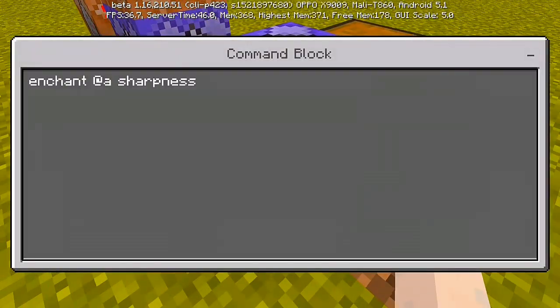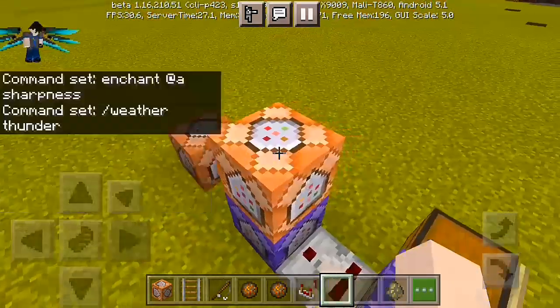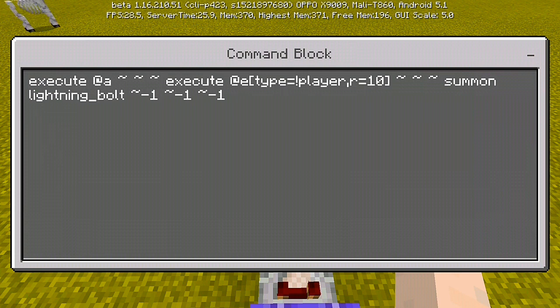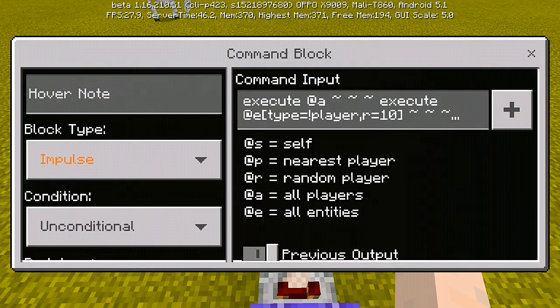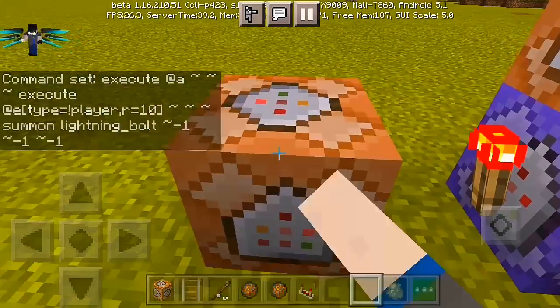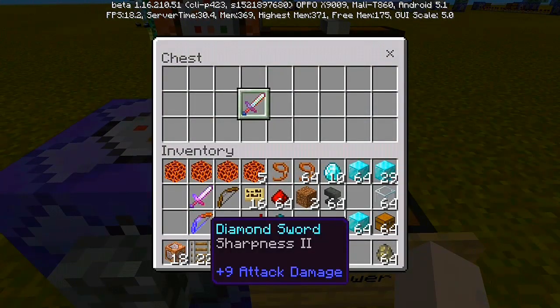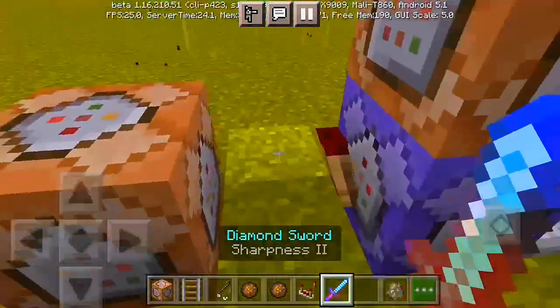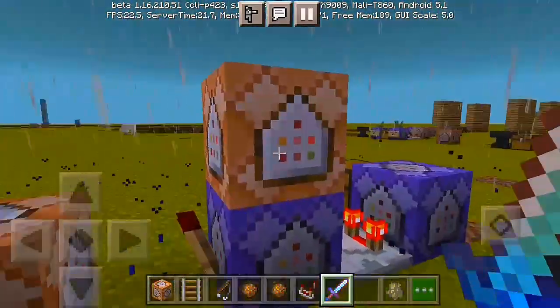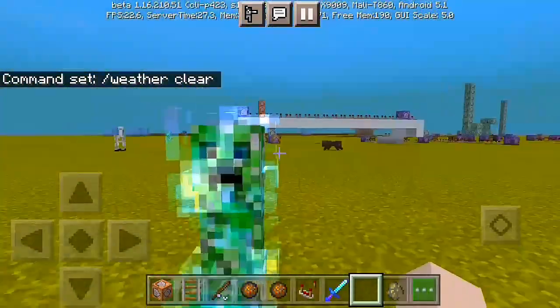In the first command block, enter a Sharpness enchant with any redstone comparator, then another Minecraft command — slash weather thunder — repeat, always active, any redstone. Above that, put: execute at @e[type=player,r=10] run summon lightning_bolt ~ ~-1 ~-1. That's the radius of 10. Impulse, unconditional, needs redstone. Then to give the wither effect when holding the sword, do slash wither and to clear it on unhold do slash wither clear. Every time you hold the sword, the thunder activates; unhold it and it turns off — no rain after.